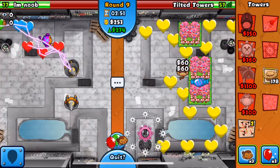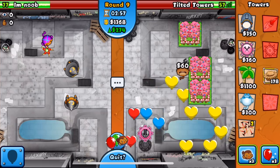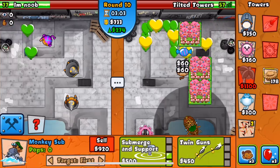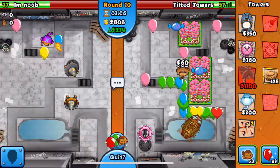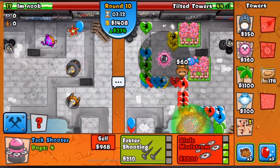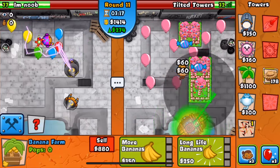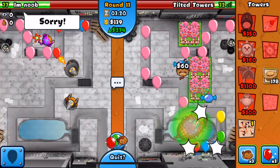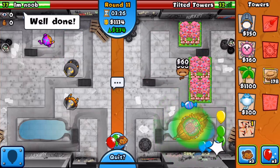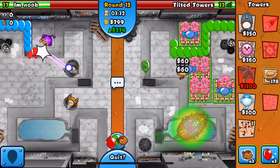It'll probably end round 13 but I'm not going to rush. This guy has the boomer ability but I still don't think he can defend round 13. I've sent a pretty big all-out. Oh my god — regen pinks! I usually see regen yellows but regen pinks? Are you serious? That was crazy.